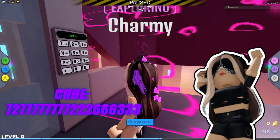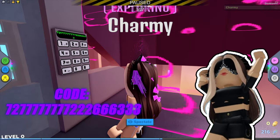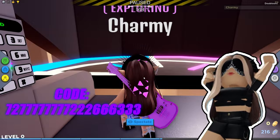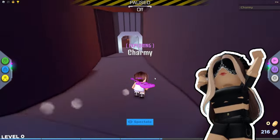The card code on the door is: 7, 7, 7, 7, 7, 7 — so many sevens — then 2, 2, 2, 6, 6, 6, 6, 3, 3, 3. You can see it on the video, and that's how you get it. I'm Chammy, bye!